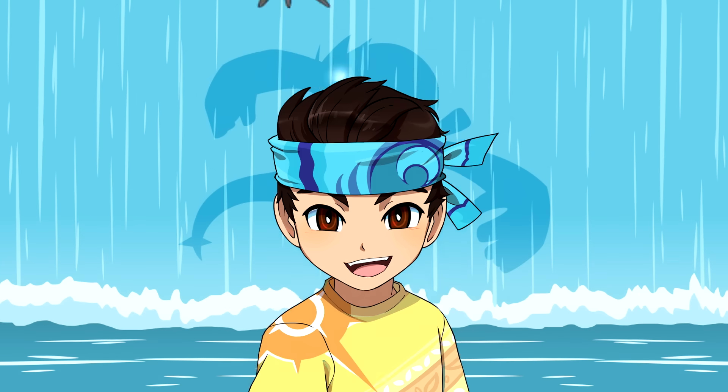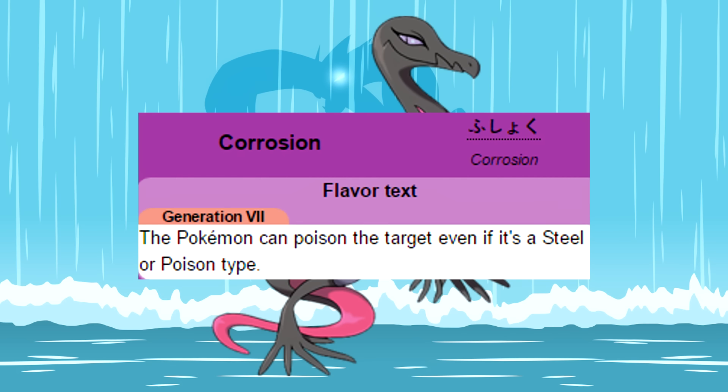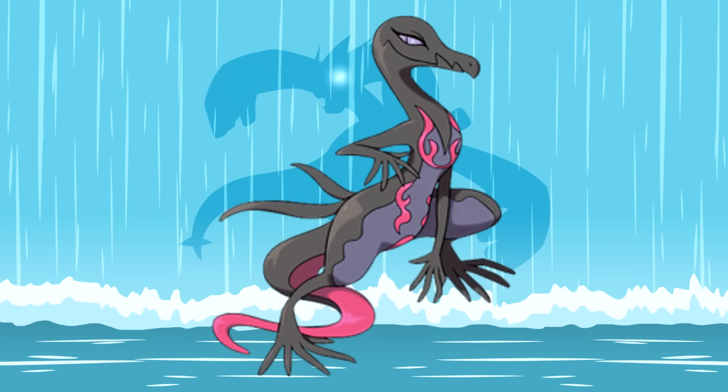In the number 5 spot, we have Salazzle. Salazzle is one of the newly included Pokemon, and I actually think it's really cool. It has a really cool new ability called Corrosion that lets it poison Steel and Poison type Pokemon. But even with that being the case, it is unfortunately kind of tricky to get your hands on.